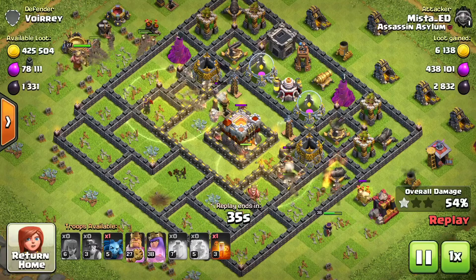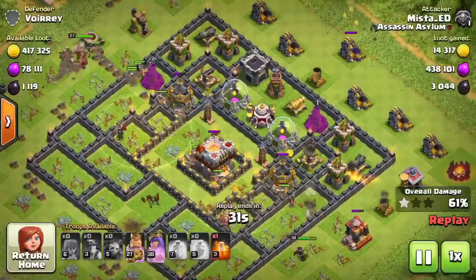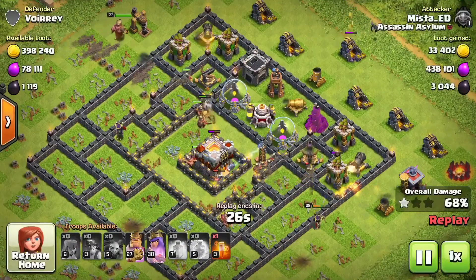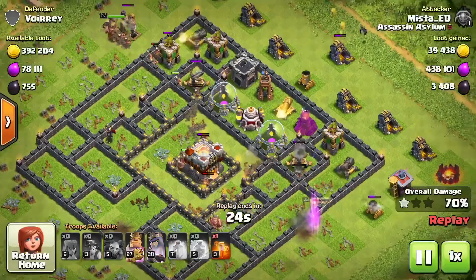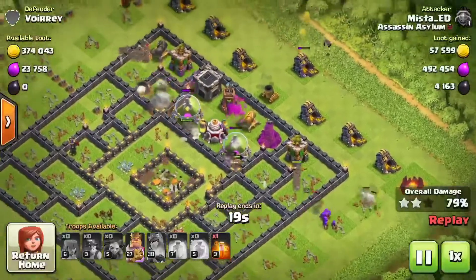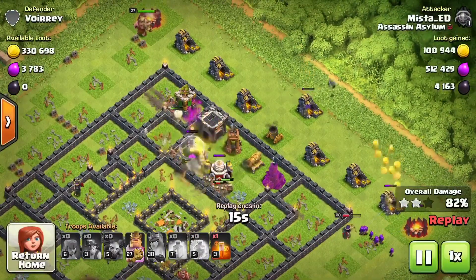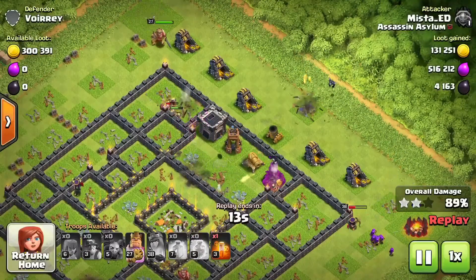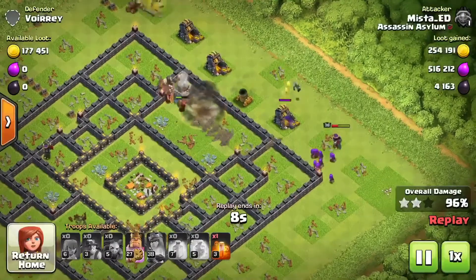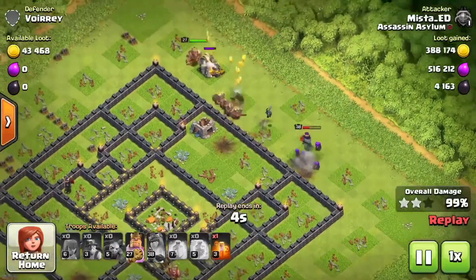One important thing I forgot to mention — the league you're in matters. You want to be in either Crystal League or Master League. I've been in Master one and two lately and it's been working great. Other people prefer Crystal League and find similar or easier bases there — there are a lot of dead bases in Crystal League where you can easily get loot. I'm just in Master League since I end up climbing up there.